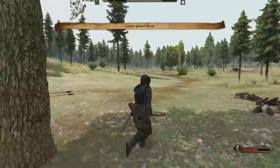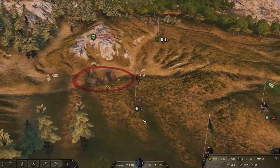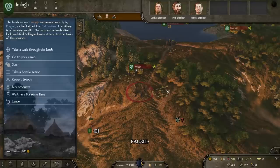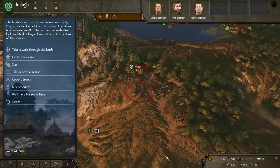We 1v5'd those motherfuckers. Easy money. A cave, a better hood, some gear, some money. After selling all that we got 894 dinars — let's go! We got some archers from a village. I love villages. This challenge makes you appreciate villages because they're the only ones who will trade with you.